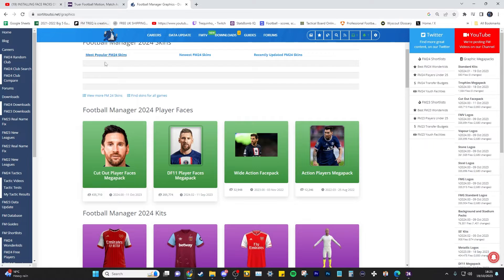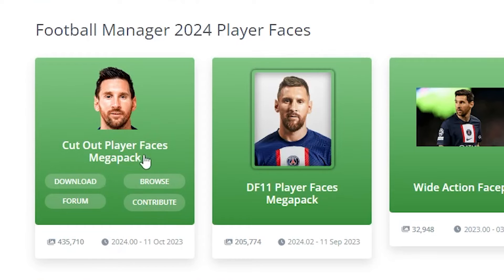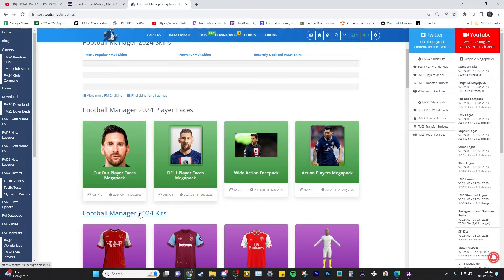The first thing you have to do is head over to SortItOutSI and download the pack. I download the Cutout Player Faces Mega Pack — as you can see, 435,000 faces. That's players, managers, physios, even referees, all in that pack.